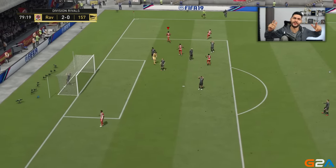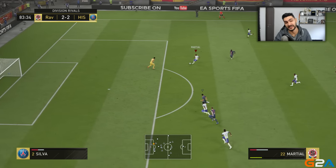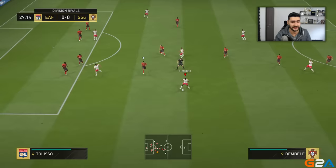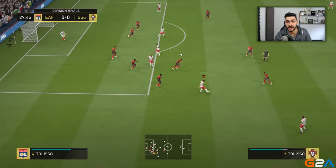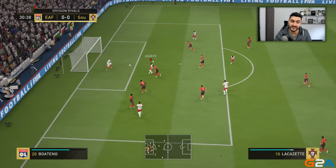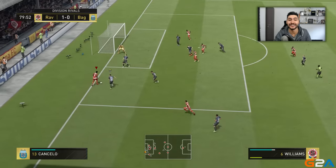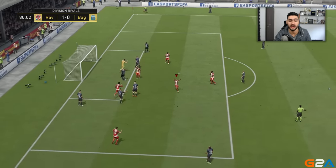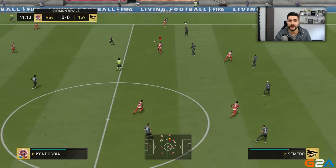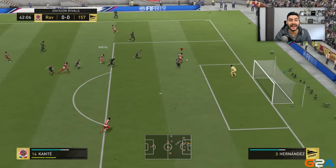The setup — or the sweaty goal as many call it, though I prefer to call it a smart play. Would you rather risk a shot one-on-one where finishing can be inconsistent in FIFA 19, or pass to your teammate for an easy goal? You should use this when you're not sure about scoring in a one-on-one and you've got teammate support. A driven pass or normal pass both work, and as you can see we score even though we didn't have the best angle initially.